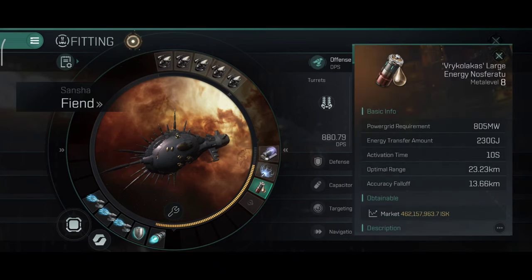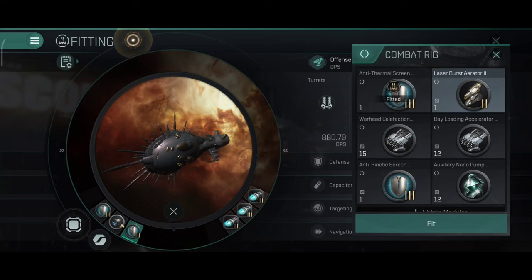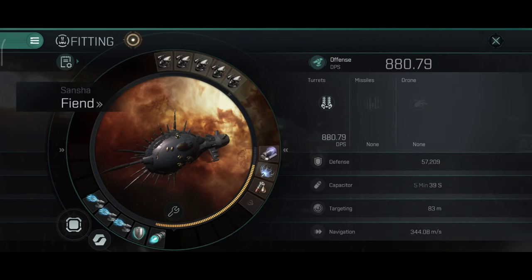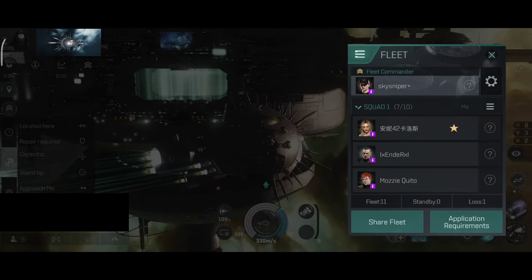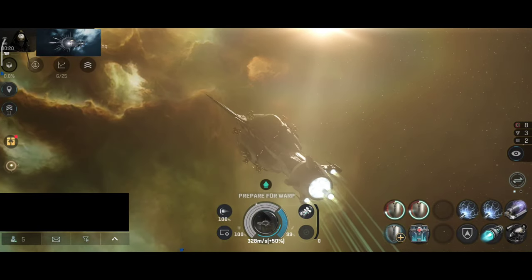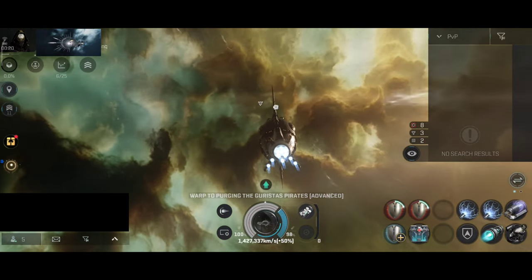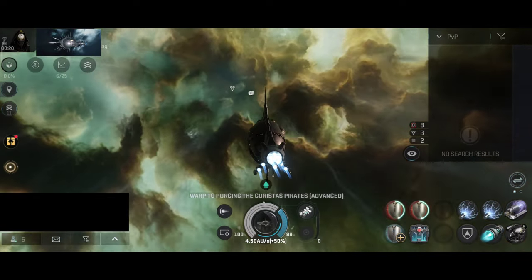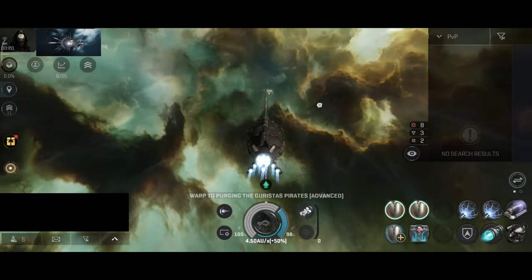Before I forget, this is a PvE build that works really well if you slap triple laser burst rigs. Since it costs a lot to swap rigs around, I'll keep the current rig setup when I do PvE with this. But if you plan to use this ship for PvE, use triple laser burst rigs — your DPS will be about 1,547. If you have the pulse crystal or focus crystal implant, your DPS will eventually be about 3,500 to 4,500, which for PvE is more than enough.